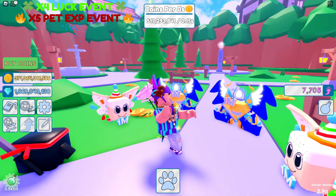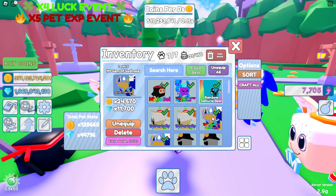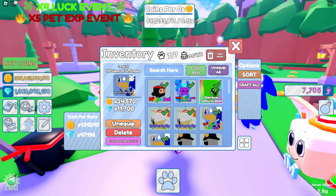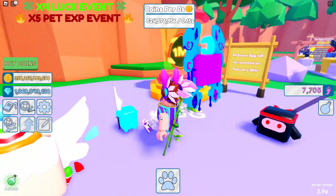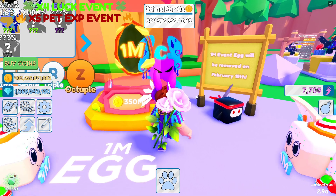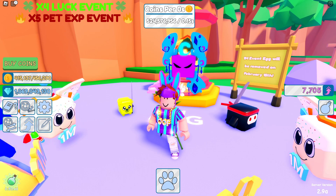I've been hatching and getting some pretty good pets. These two are the legendaries from the egg, and they're actually pretty OP. They do around 24,000, and that's only on level 3 — some pretty crazy pets. Definitely try to hatch these if you guys play this game. It's only 350 million for the egg, but the egg will only be here till the 15th of February, so you want to make sure you are hatching this egg.